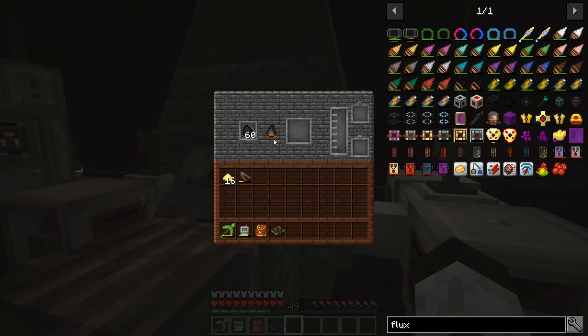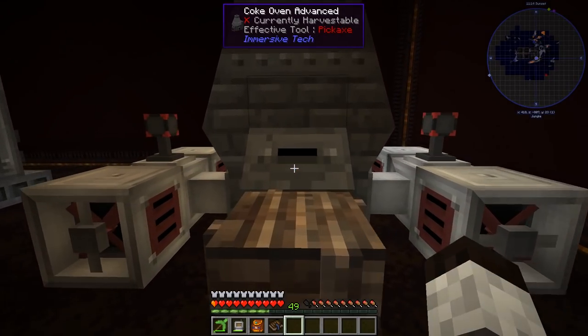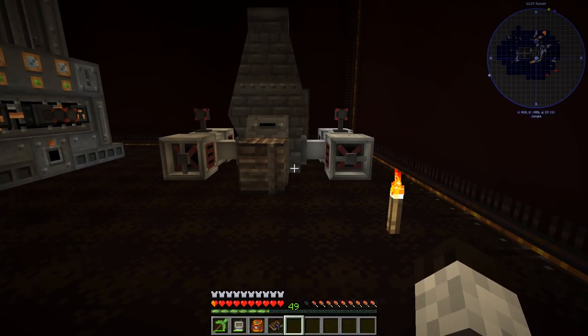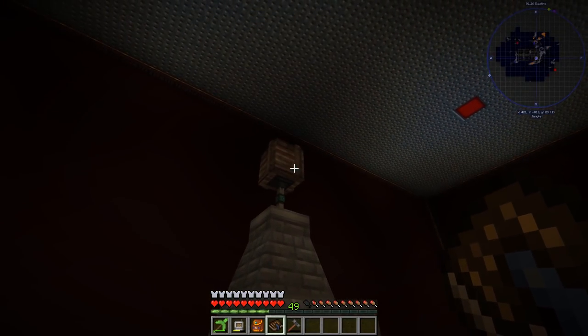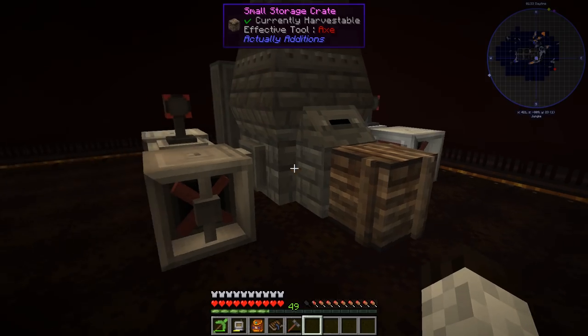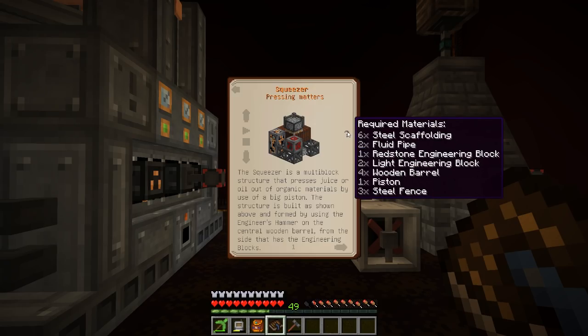It's going faster but not great — we may need to build another coke oven to get more coke production. I'll do that off-camera. The second one is built right there, coal fed in through the top, and we are getting coal coke. The next thing is making the industrial squeezer — you put the coal coke in and it makes the graphite dust.